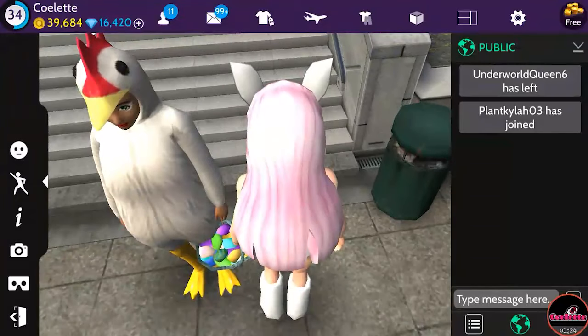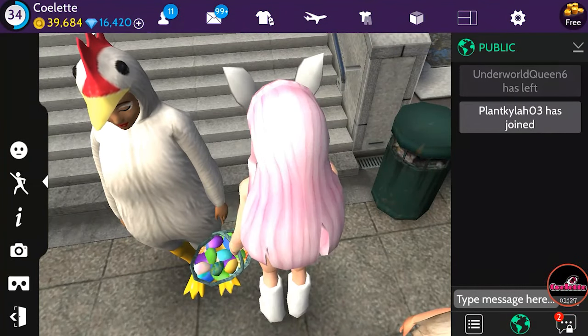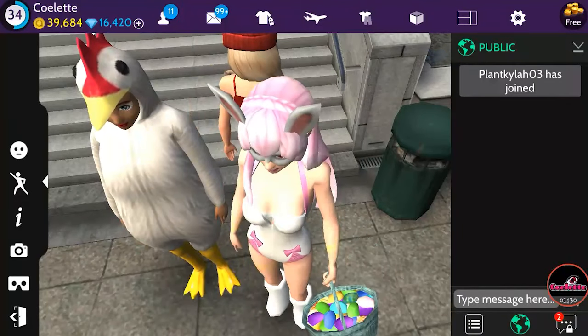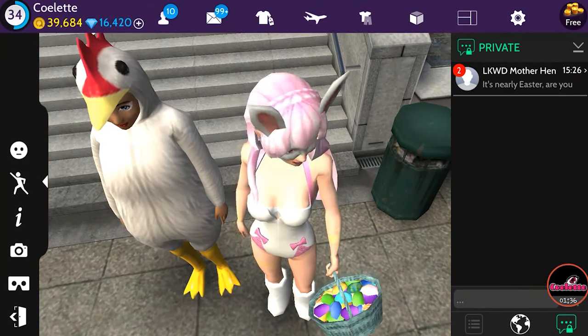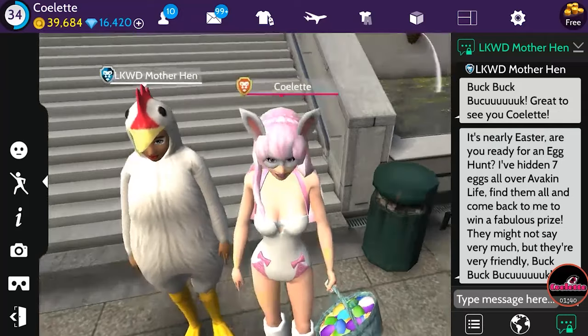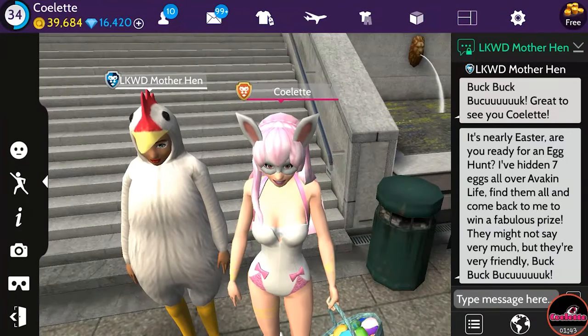We are going to go over to her, and as you can see here at the bottom right I have a private message. I'm going to open that up and it's a message from Lockwood Mother Hen. It says: 'Great to see you Colette, it's nearly Easter. Are you ready for an egg hunt? I've hidden seven eggs all over Avakin Life — find them all and come back to me to win a fabulous prize.' They might not say very much but they're very friendly.